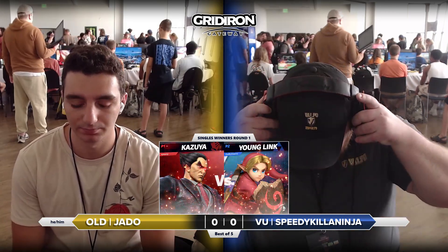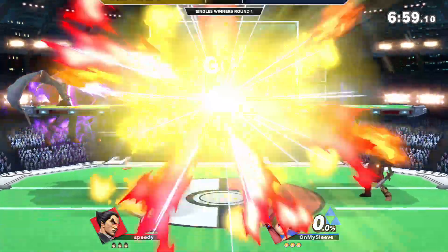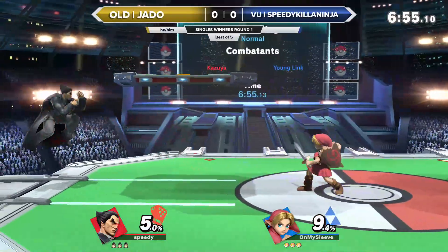And now we're going into it — Young Link and Kazuya. Tell me about this matchup. Young Link is going to be using a lot of projectiles. He's a zoner, but he also relies on a lot of combos. But against a character like Kazuya, he's going to have much stronger, better combos that are going to lead to a lot of kills.